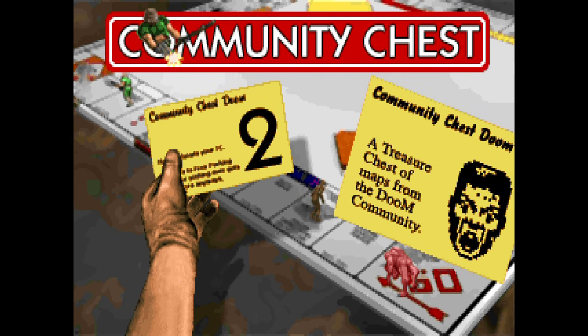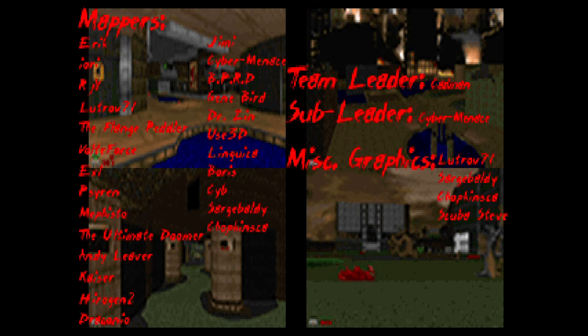Today's episode will be dedicated to Community Chest 2, a megawad released in 2004, one year after the first one. I know what you're thinking — why review the sequel before the original, Mtpain? Well, I have four reasons. 1. I played this one first.